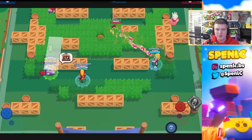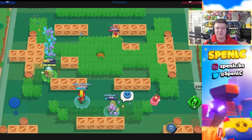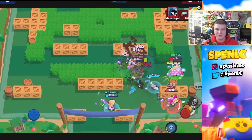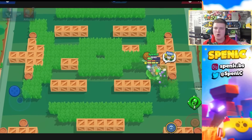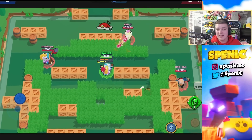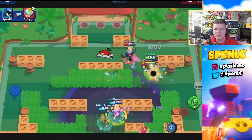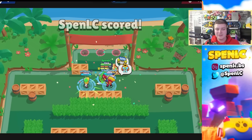Moving on to set number three, we have Brawl Ball on Sneaky Fields. Tanks are just so strong here, and because it's not draft you want to go with tanks pretty much every single time. In the middle it's down to probably Max or Poco — Poco synergizes so well with two tanks. The Ash and Sam synergy is going to destroy pretty much everyone with Poco in the middle. If you're not comfortable with Sam or Ash, a Max and Eme combination is so strong — Eme can shut down a lot of tanks, and with the speed gear or Max's speed she becomes a huge threat.